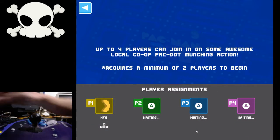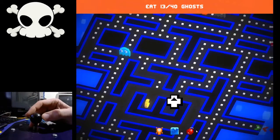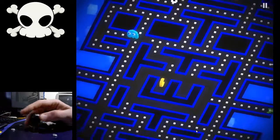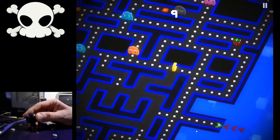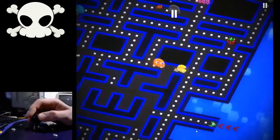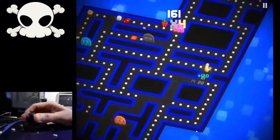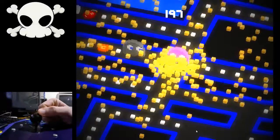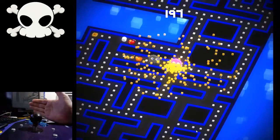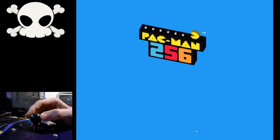If you didn't use that ring and you run up against a wall and push a different direction, you get unpredictable behavior. If you push up against a wall and hold up, the diagonals now do nothing. So when you're leaning against a wall on your way through and you want to change direction, nothing happens. Anybody who's playing this with anything but a keyboard — pretty much anybody with any joystick or controller of any sort — who presses a diagonal is not going to make the turn they expect.